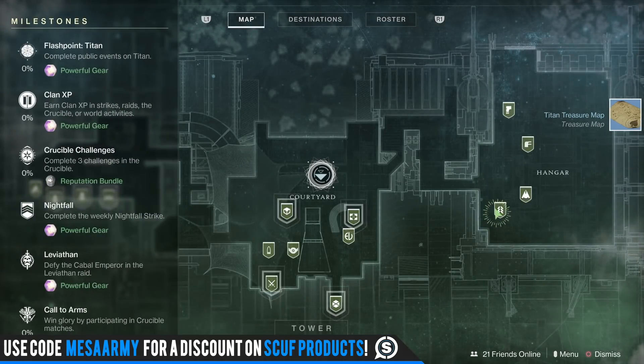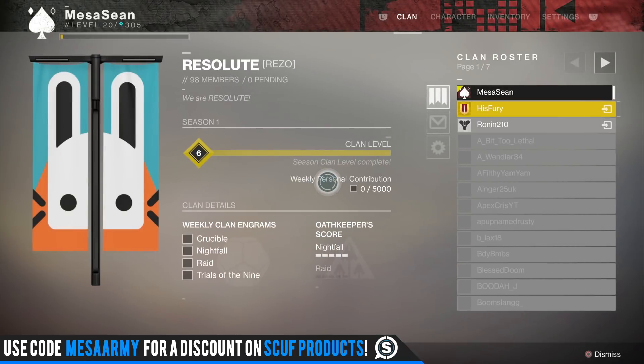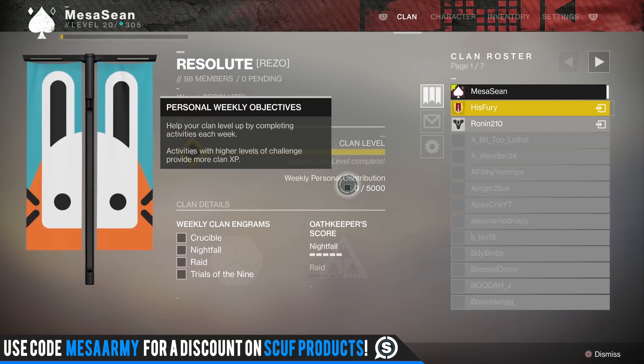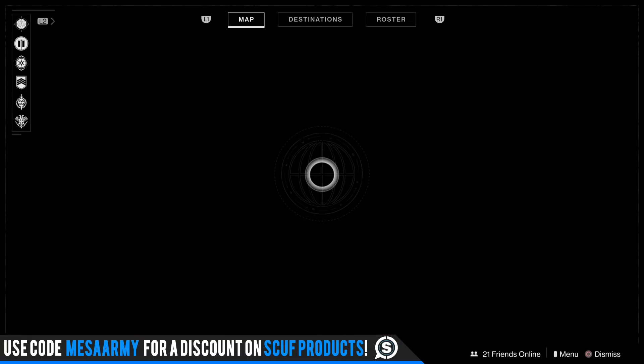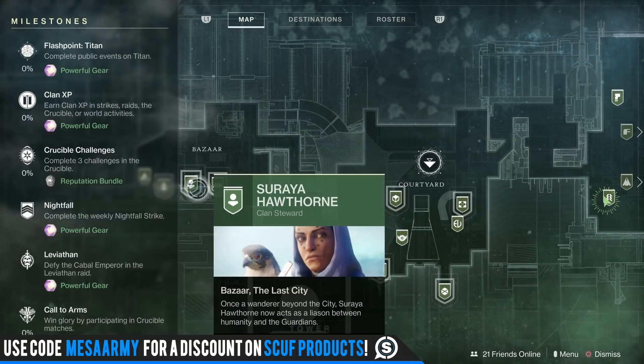Come back to Cayde-6 and he'll give you powerful gear. For clan XP, just make sure you go onto your clan roster and on each character get up to 5,000 XP and you'll get some powerful gear. Then go over to Soraya Hawthorne — she's all the way over here — for the rest of the milestones.